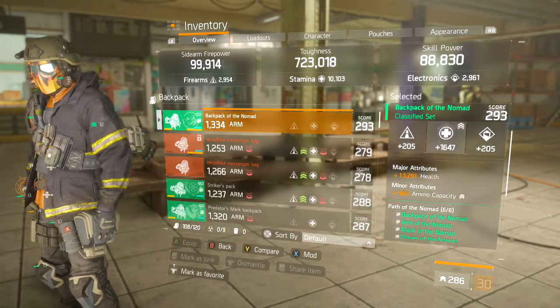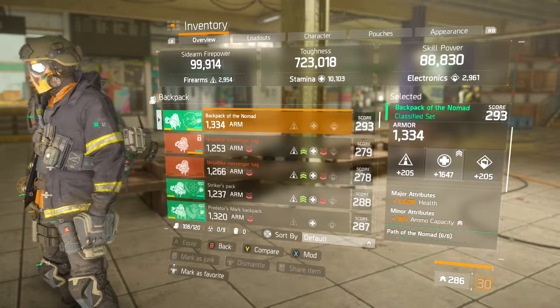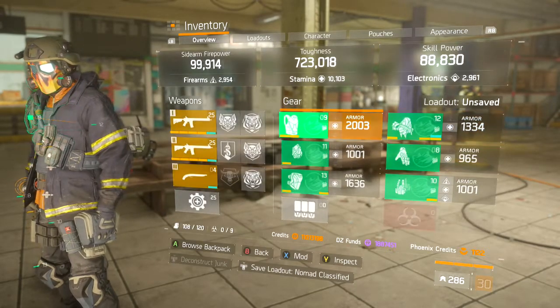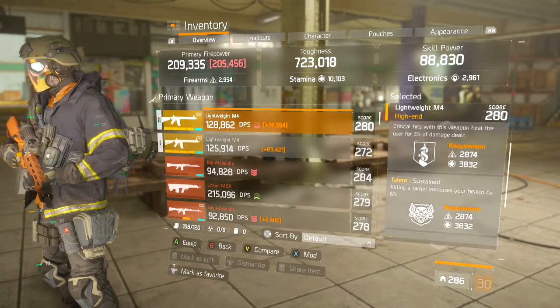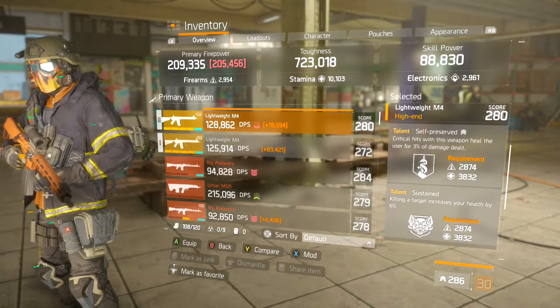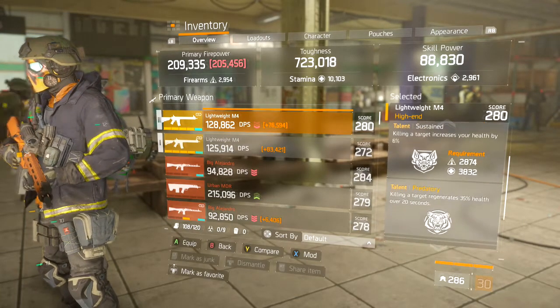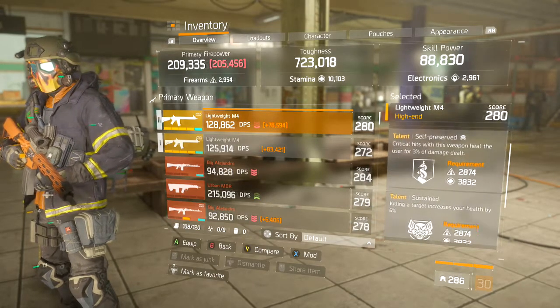The backpack is rolling into stamina, with health as the minor attribute and ammo capacity. I went with ammo capacity on this build because we're depending so much on these Lightweight M4s. You can go SMGs if you want, but I say roll into critical hit chance and critical hit damage — it's going to help a lot. These talents are really good for staying alive.